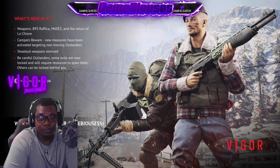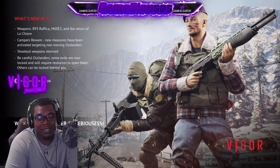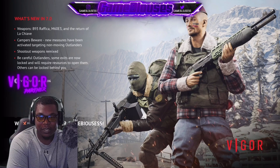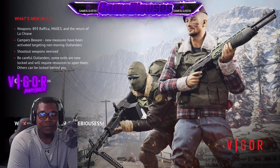What's new at 7.0 weapons: we got a B93 Rafika, M60 E3, and the return of the Lachave. Campers beware — new measures have been activated targeting non-moving outlanders. Seems interesting.